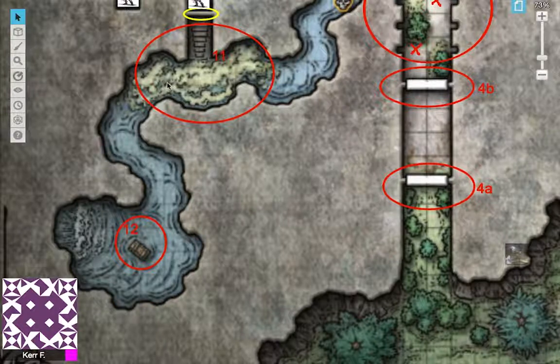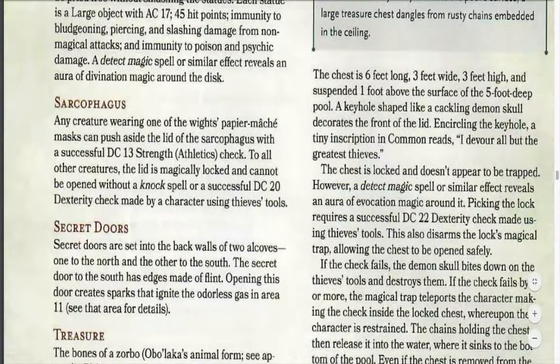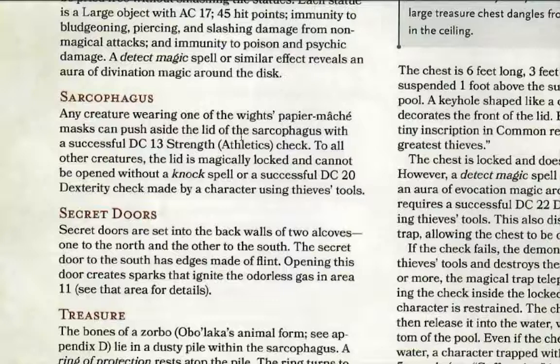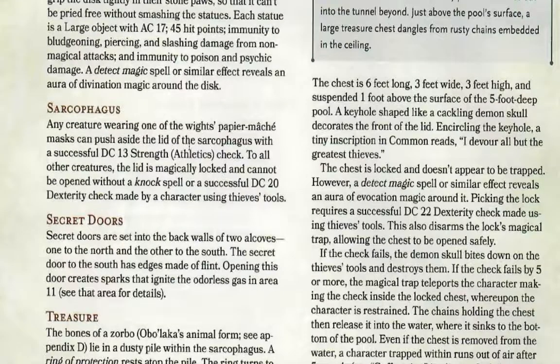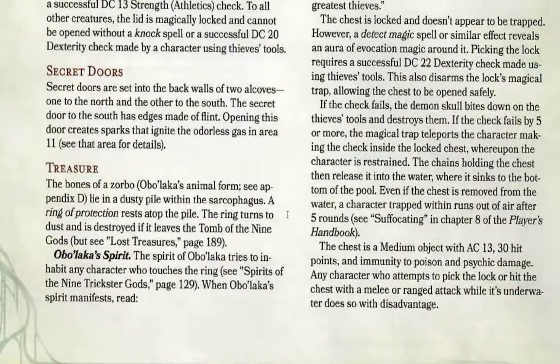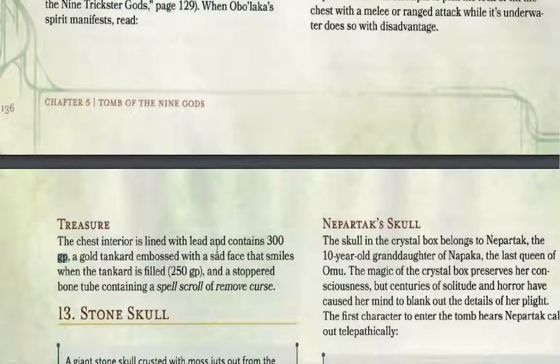This is a trap aimed at that one party member — likely the rogue — who just wants everything. When they attempt to open it, they'll notice the keyhole is shaped like a cackling demon skull with a small inscription: 'I revere all but the greatest thieves.' Either your character accepts the challenge or flees. If they accept and try to pick the lock, they make a DC 22 Dexterity check with thieves' tools to disarm the magical trap and safely take the contents: 300 gold pieces, a gold tankard with a sad face that smells when filled with ale, and a spell scroll of Remove Curse.